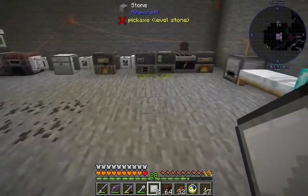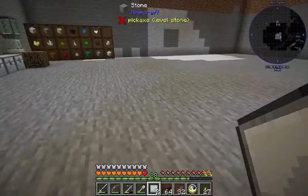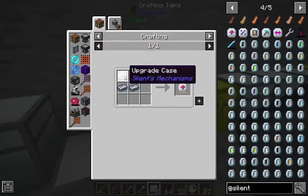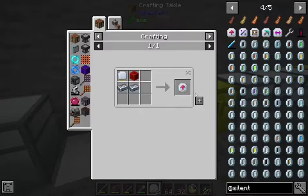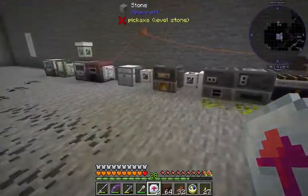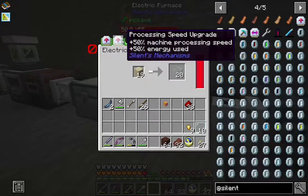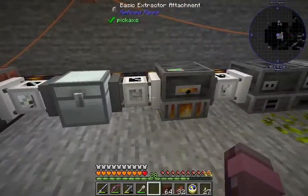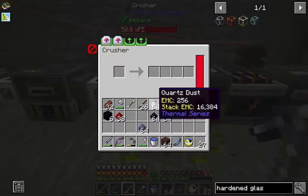We need the plates and the nuggets. We're getting there — we got our plates. Let's go ahead and make the upgrade cases, and we're gonna make the upgrades. Put them up in the slots and that should start making things move a whole lot faster.